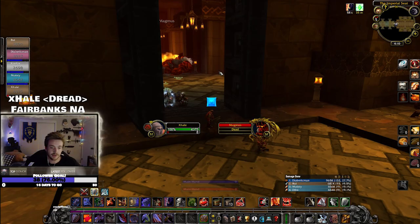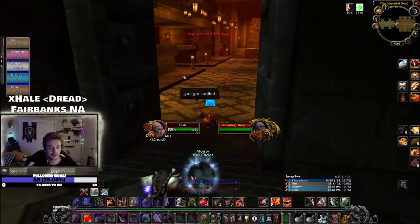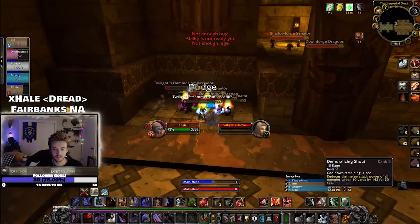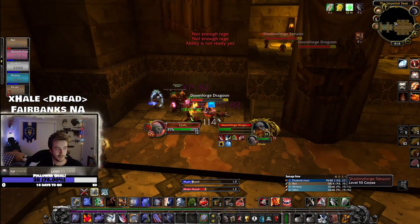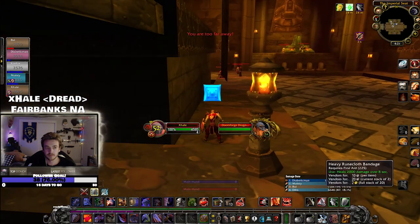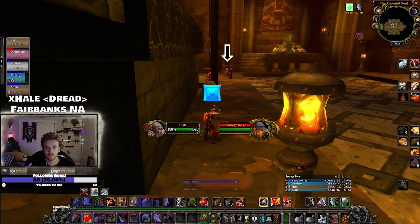After Magmus is dead, go through the doors into the final room. The objective is to kill every mob prior to engaging the Princess and the Emperor. Watch out for the groups of mobs in the four corners — if you are too close you can aggro the mobs up top. Also, this particular group in the front left corner can aggro the Princess, which will aggro the Emperor if you get too close.